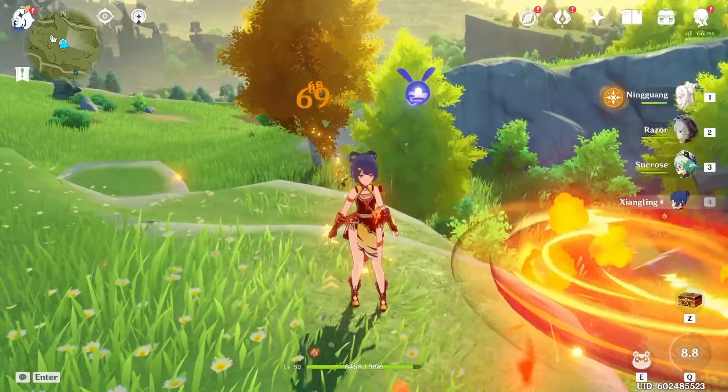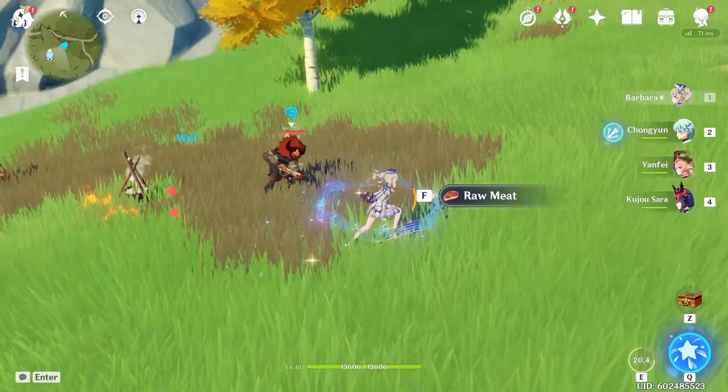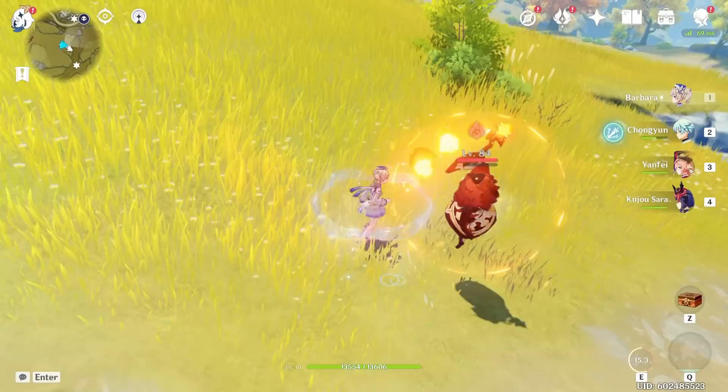Barbara is kind of interesting because when you use her E, she automatically makes you wet. Anything you touch while it's active also becomes wet. It has downsides — while being wet, you can get frozen by cryo. But it can also be very helpful, because against pyro mages you can literally touch them with yourself and take out their shields.